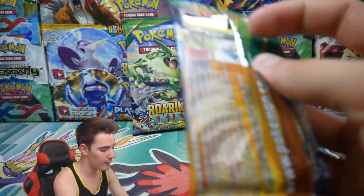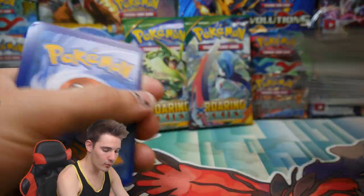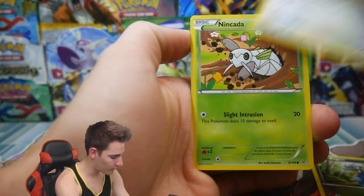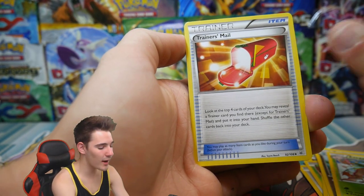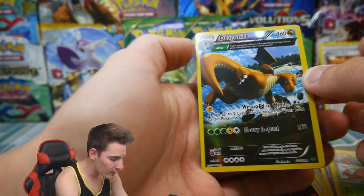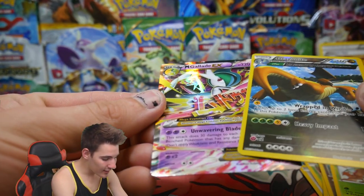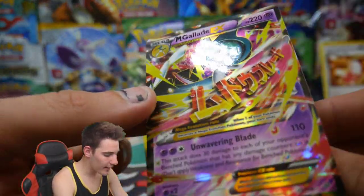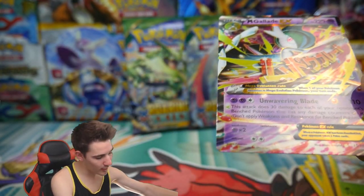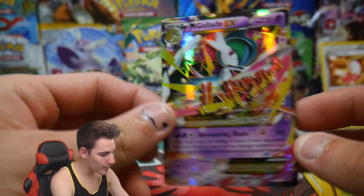Alright, we have the next pack which has Mega Gallade on the cover. We can hunt for the Shaymin — let's see if we can get a Shaymin, because I haven't pulled an Ultra Rare from Roaring Skies in so long. Trainer's Mail right there — that is actually a great card to pull, a great Trainer. A Dragonite straight after that and a Mega Gallade EX — are you actually kidding? So a Trainer's Mail, a Rare Reverse Holo Dragonite, and a Mega Gallade EX after I just said we hadn't pulled any Ultra Rares in so long. That was an absolutely amazing pack.